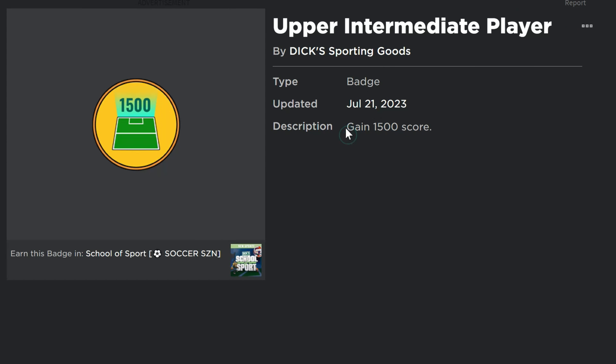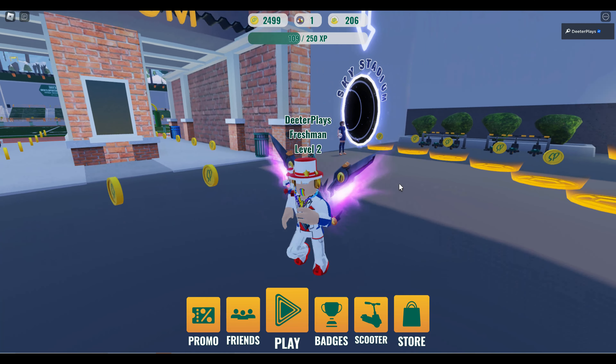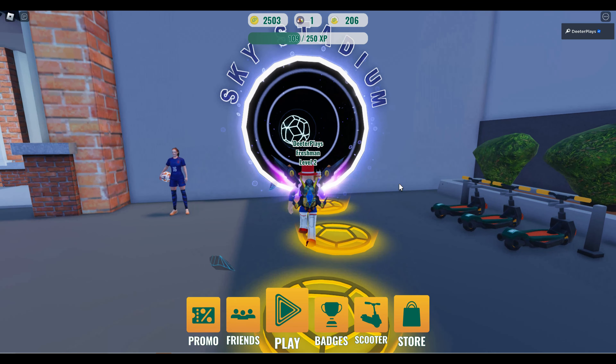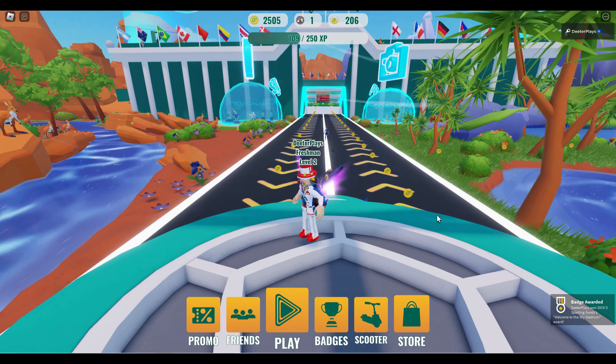The link is in the description. These are the badges that you need to get. The first badge says gain 1,500 scores, and it also says play 20 games of the Shootout Show Out. Once you get into the game, you can see the Sky Stadium teleporter that we can go into. As soon as we spawn, it's right next to where we are, and we get a badge just for going in there.